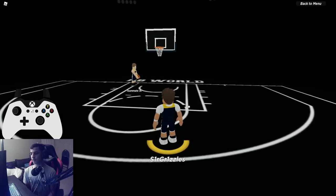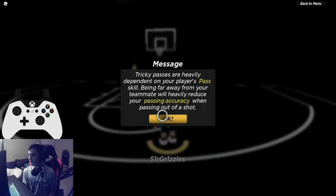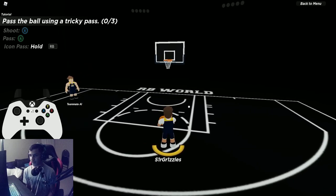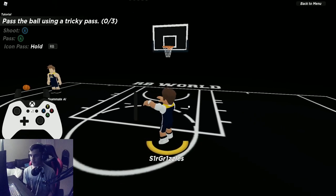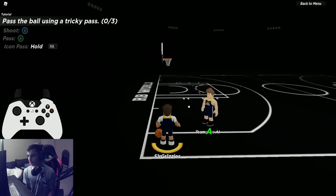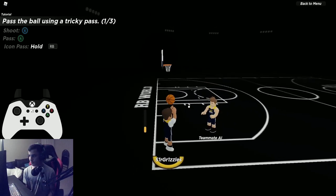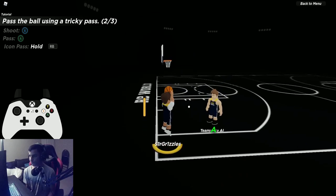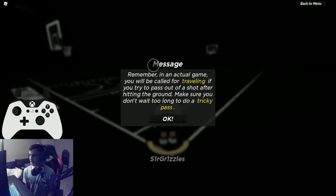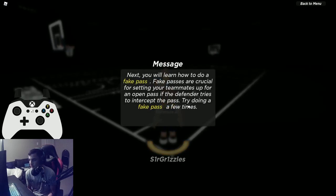Tricky passes are a little tougher. On keyboard it's hold E then pass to an icon. On controller it's shoot, then RB, then A — so the rhythm is: jump, shoot, pass. Make sure you actually make the pass and don't sell it. Also be careful: if you hold trickies too long it'll give you a travel.